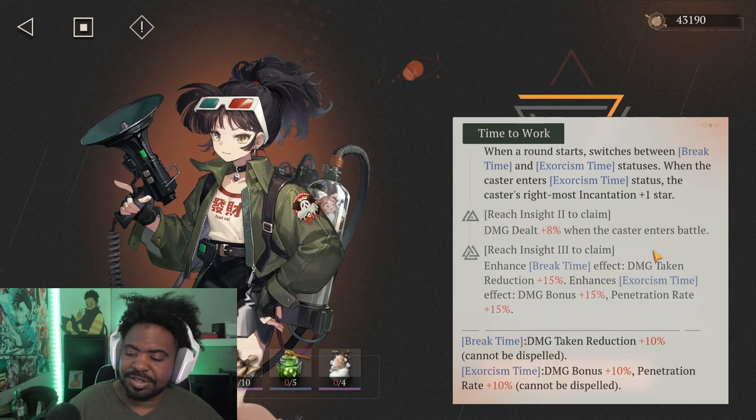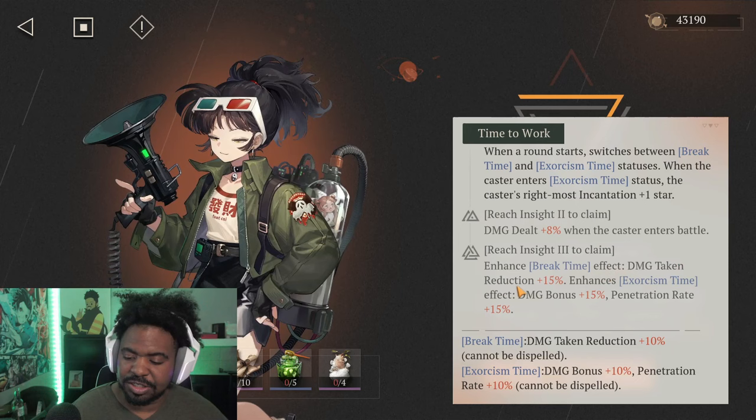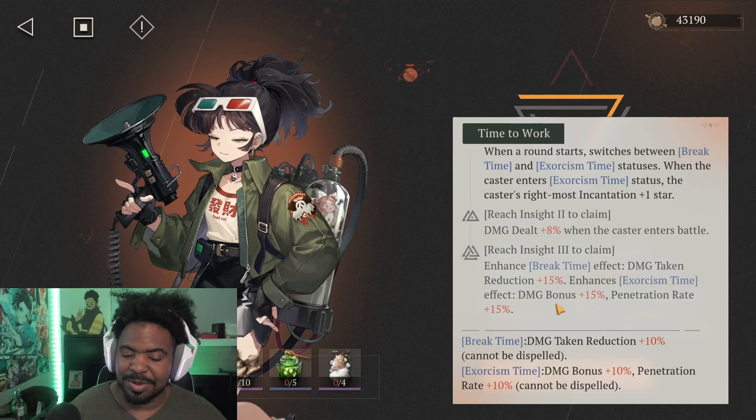Exorcism time grants damage bonus plus 10% and penetration rate plus 10%, and cannot be dispelled. Her insight two gives damage dealt plus 8% when the caster enters battle. Insight three enhances break time to damage taken reduction plus 15%, and exorcism time to damage bonus plus 15% and penetration rate plus 15%. This just makes her more of a DPS, giving her more damage and penetration rate.